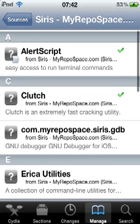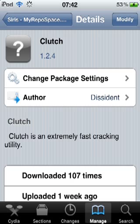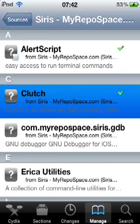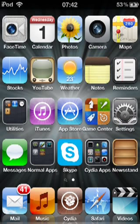Once you've got that, go to install. Mine says modify because I've already had it, but click modify and then install. It will not have an icon — it will just be in the backend, technically.